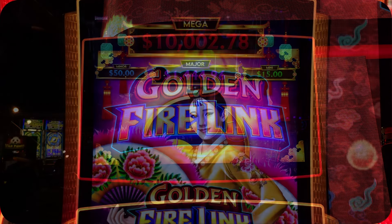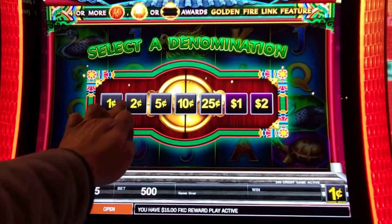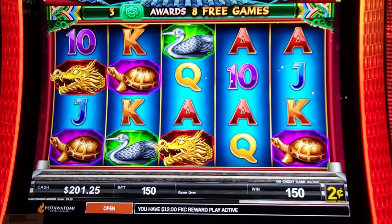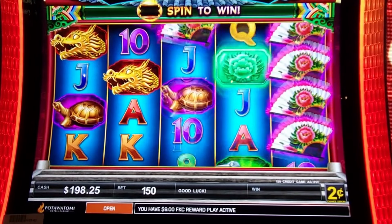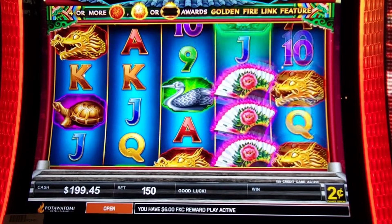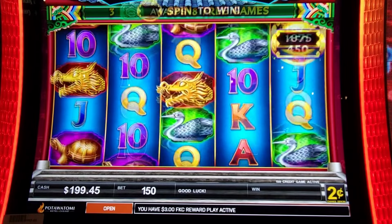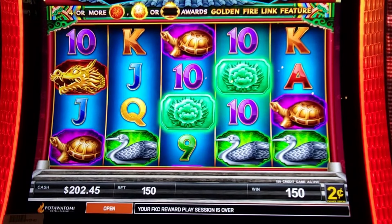Alright, gonna play some Golden Firelink. I put $201 in plus $15 in free play. I'm gonna start out with a dollar fifty bet, this three dollars. Every time you hear that sound, that's my money coming back from my free play until it runs out.